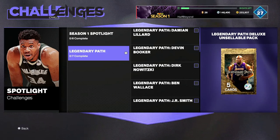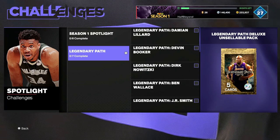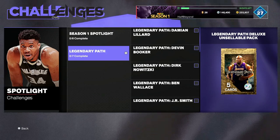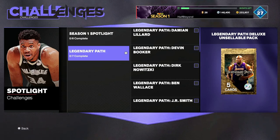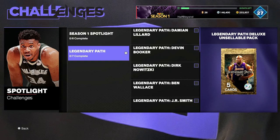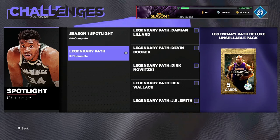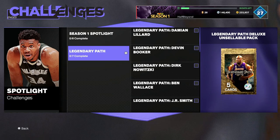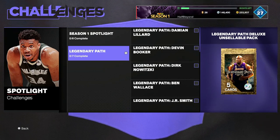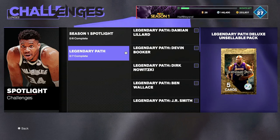This is a big one because Shaq is a monster — he has 87 speed and is going to be the best center, no doubt. For doing this, you get two Legendary Deluxe Packs, but you're also going to need a lot of MT to get Shaq. So you're going to want to grind out these solos, which give you 1000 MT per solo. It'll help you on your way. If you're no money spent, this is huge. If you pull one of the rubies that go in the Legendary Path, that'll save you 70K MT on your way to getting Shaq.